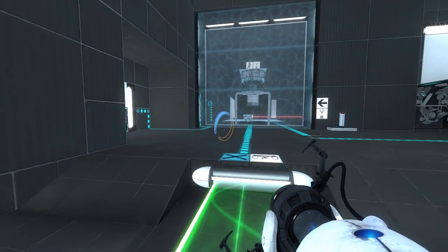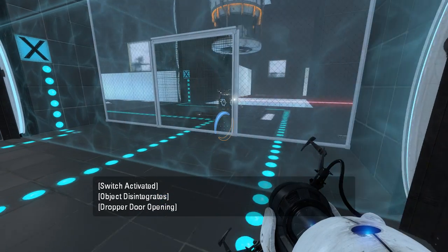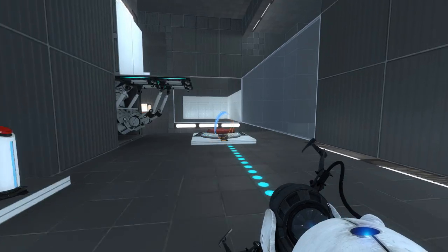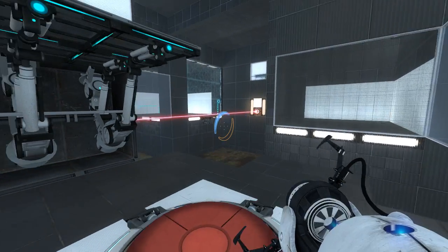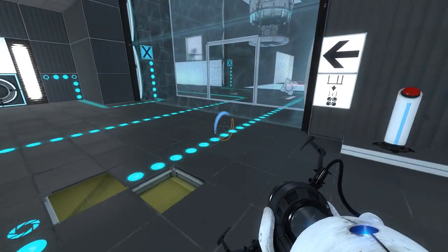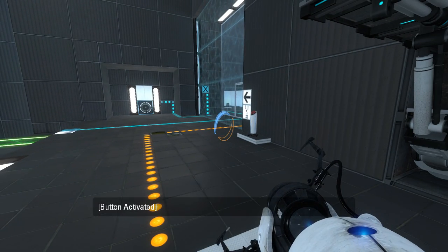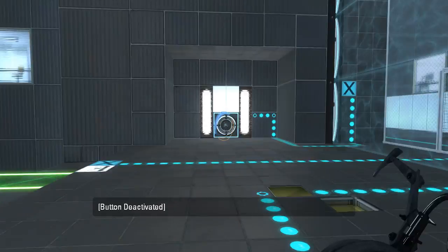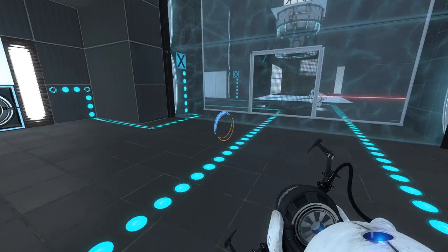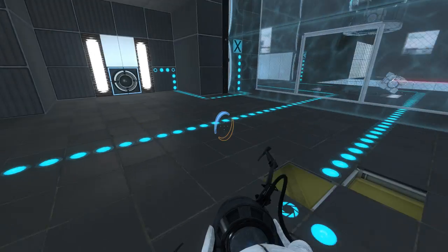There is a cube blocking a laser. Interesting — it still blocked a laser the whole time. That ant line goes... to that fizzler? Yes, that is what that's doing. And then this one goes to this fizzler, and then this is connected to something in there. I bet if we respawn this cube enough, the lightbridge will turn off.